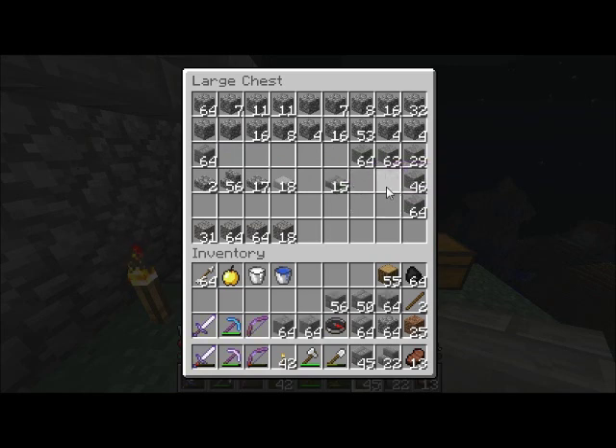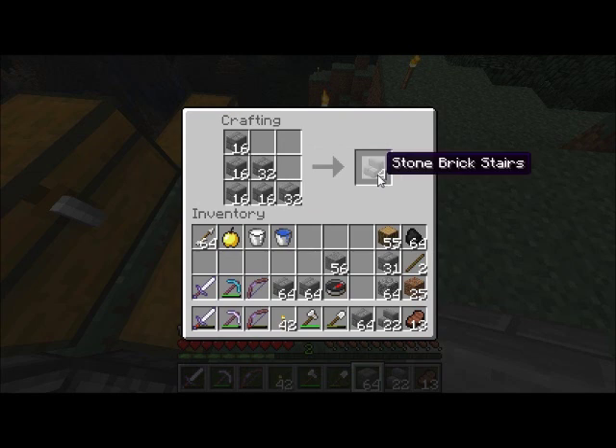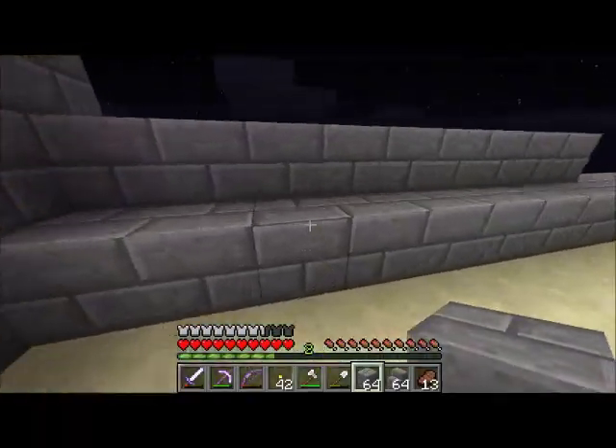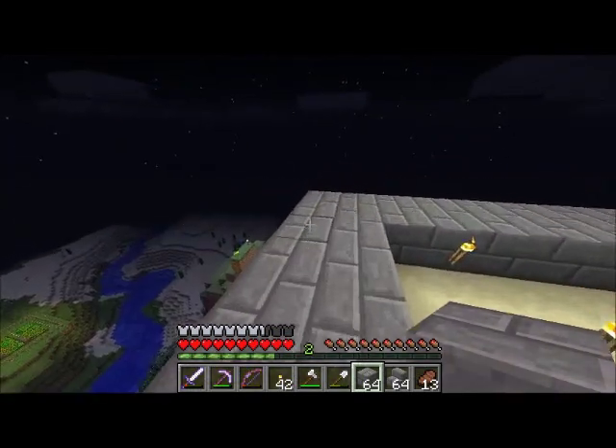Let's go ahead and make some more stairs here. I don't know how many I grabbed of the smooth stone. How many stairs do I have now? I'm going to need lots more. 64 plus 22 — that should be good for now. I'm not going to be able to place them upside down like I want them, I don't think.